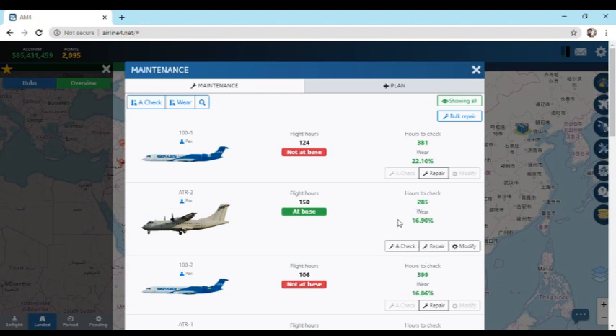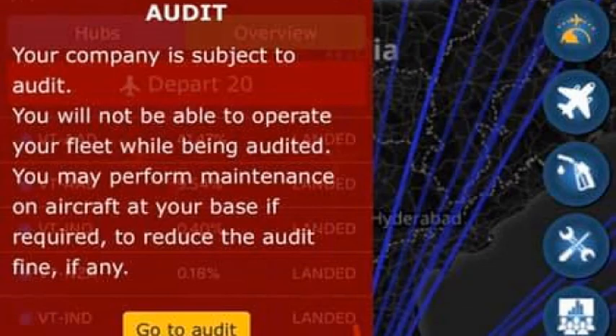When you exhaust the flying hours between HX, the 'hours to check' value becomes zero, or it can even become negative. This is not a safe condition. Your airline will get audited if you keep flying in negative hours-to-check, and a large amount of fine will be imposed on your company. It will also affect the share value of the airline — keep that in mind.